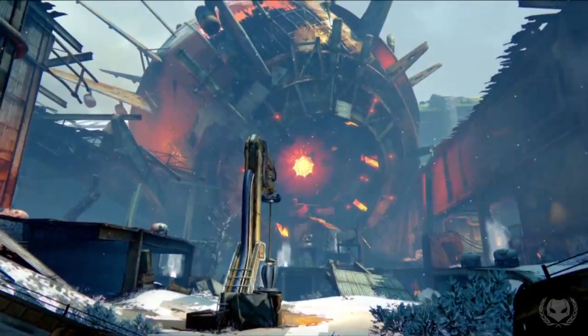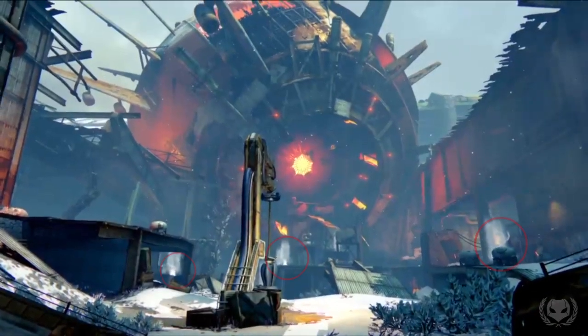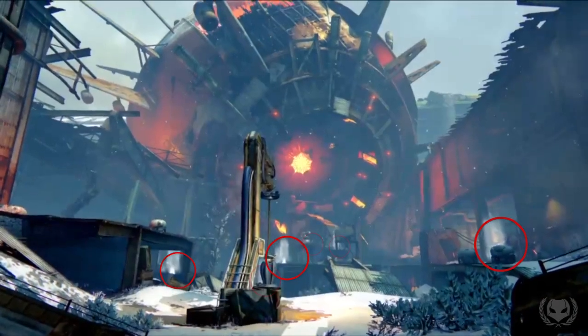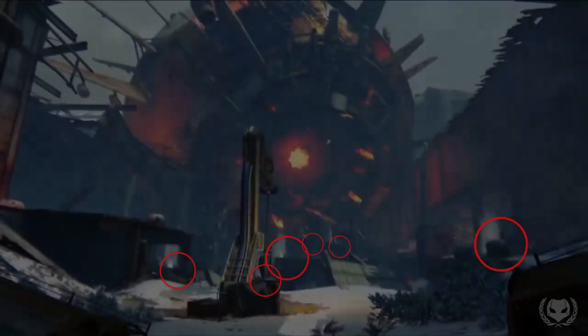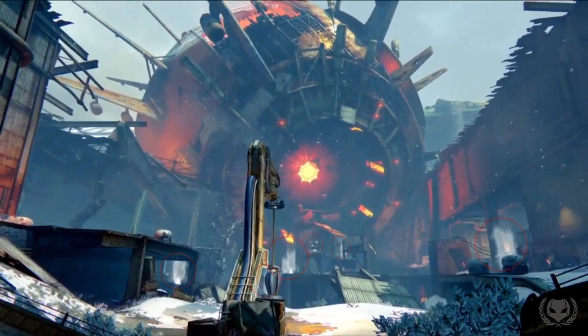Going back to this shot for a second, I want to point out something really odd — there are these three kind of wisps dotted throughout the area, and there are also three more that are kind of hidden. I have no idea what these could be. I'm guessing they're going to be some kind of game mechanic, but I just wanted to point that out.